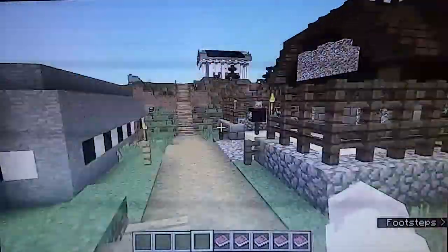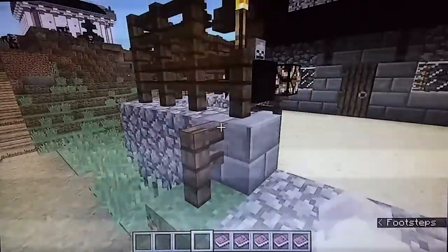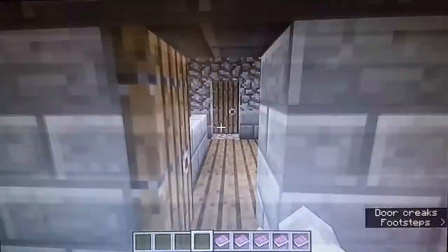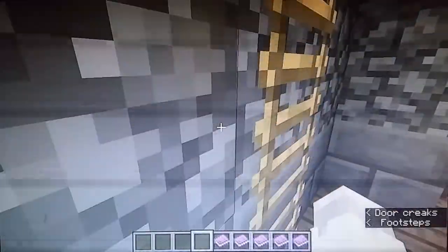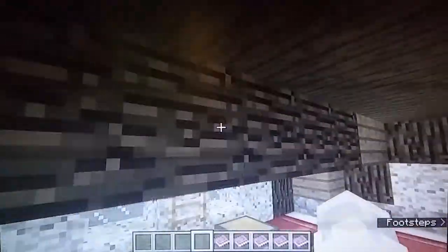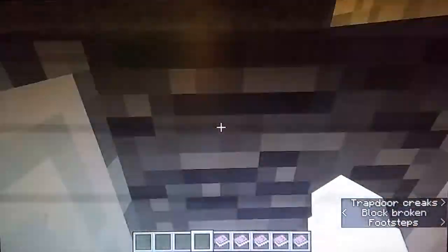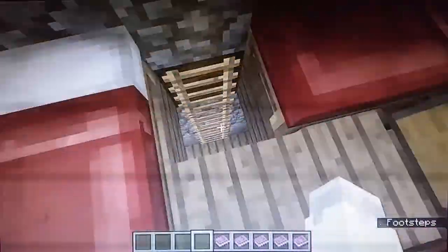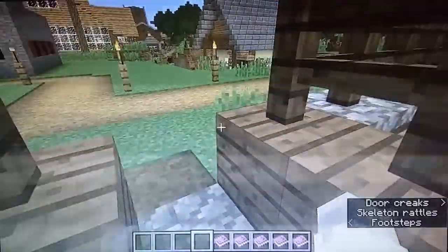And here are the FNAF locations. Let's have a look at this. This one's the barracks from medieval fortresses. There's a chest on the top here. I really like these small builds just around the map.